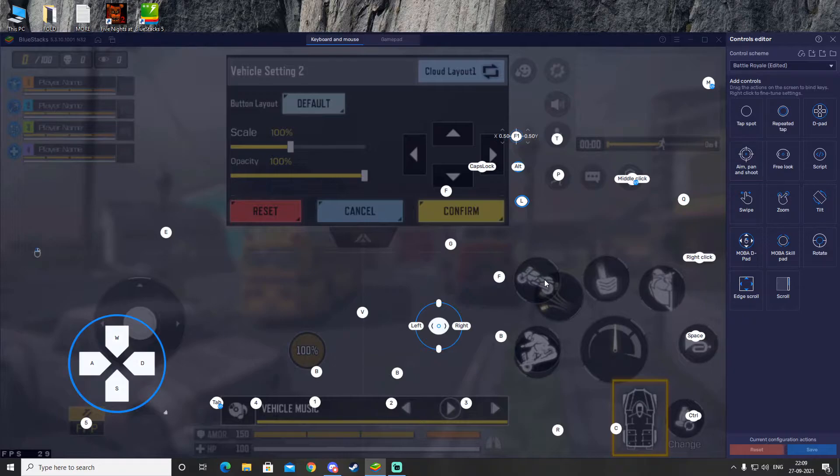Now you can see there are some bike controls that don't have any keys assigned yet. After selecting Layout B, the bike can be controlled with WASD itself, so we don't need extra direction keys. But we do need to set some keys for the vehicle controls of the bike — just put Num1 and Num3 there for the bike controls.